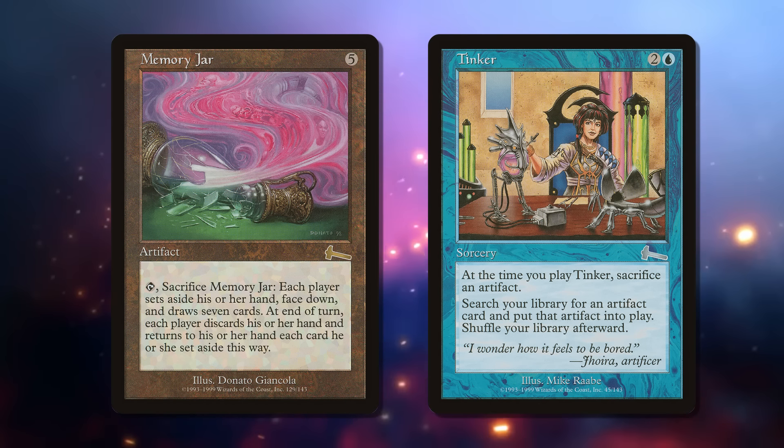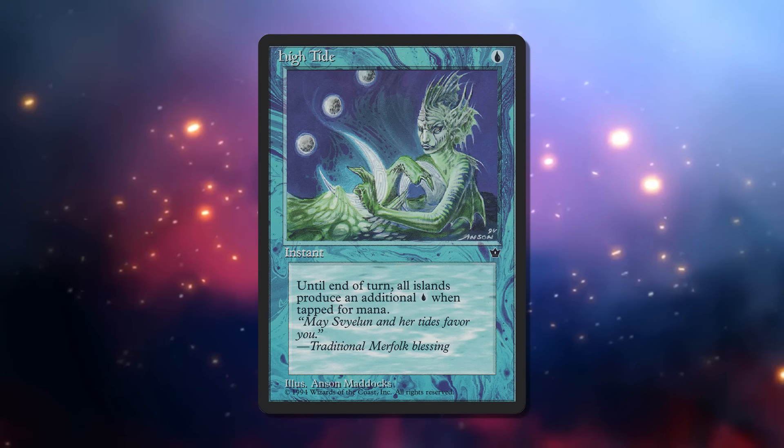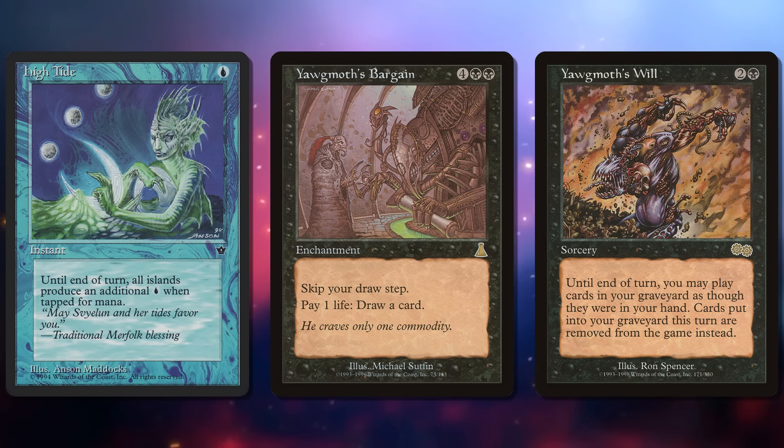You want to step away from Type 2 and play Extended? Meet High Tide! And Yawgmoth's Bargain, and Yawgmoth's Will! Hogak is a silly little zombie golem that dies to Path to Exile. But people still registered Blue-White Control out of sheer passion for feeling the powers of yore — but it just wasn't winning anymore.